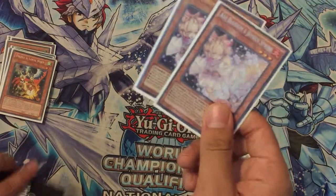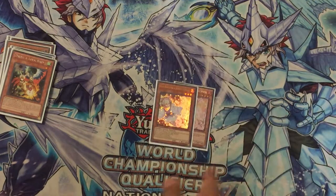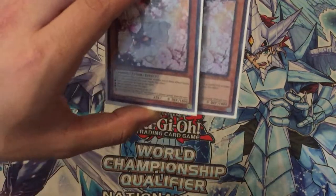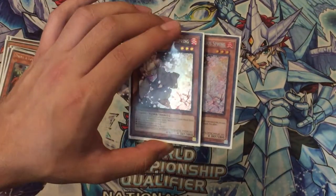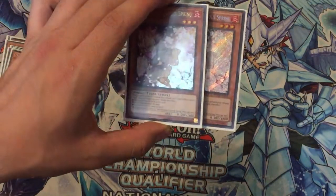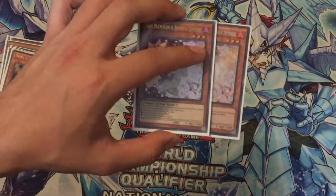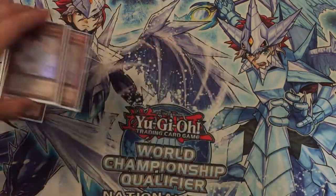I'm also playing with two Ash Blossoms. The main strategy is to stop plays like Gouki, to stop special summons from the deck, or to use against the Paleozoic deck with the Swap Frog. I also use it to stop Gouki strategies most of all, or even the Trickster Reincarnation combo, so my opponent doesn't banish my hand but I keep the hand I need for that moment.